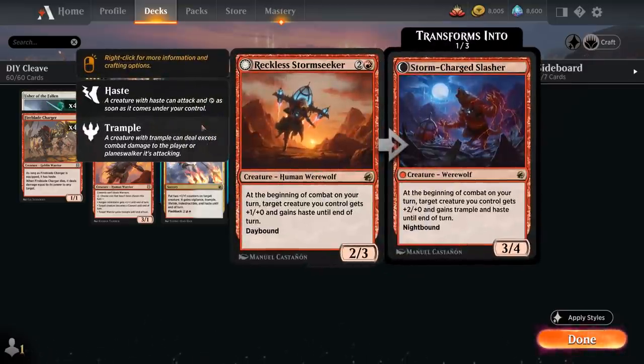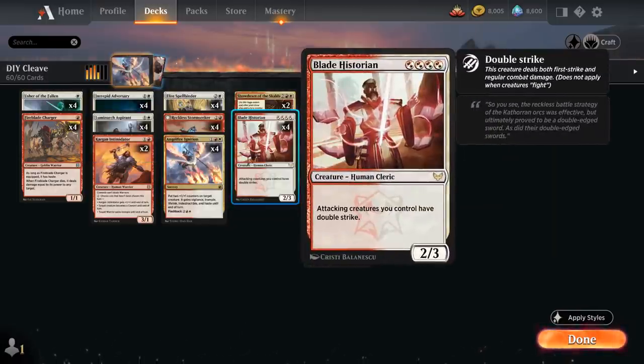Then we've got Reckless Stormseeker, the 3 mana 2/3 human werewolf from Midnight Hunt, saying at the beginning of combat on your turn target creature we control gets +1/+0 and gains Haste until end of turn — that's the daybound side. As it turns to night it becomes a Storm-Charged Slasher, a 3/4 werewolf saying at the beginning of combat target creature we control gets +2/+0, and both Trample and Haste until end of turn. Incredibly powerful, essentially attacks as a 3/3 with the Stormseeker, and if it turns to nighttime that +2/+0 Trample plays very well with Double Strike from Blade Historian.